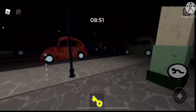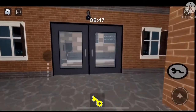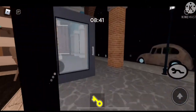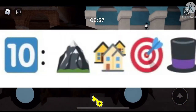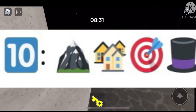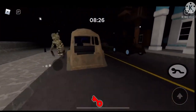Minitoon has dropped some leaks for the new chapter — in particular, emoji hints. So let's get into these emoji hints. Let's put them up on screen. So it has a 10 emoji, which of course means Chapter 10. It has a target with a bullseye. It has a mountain. It has a house. And it has a magician's hat.